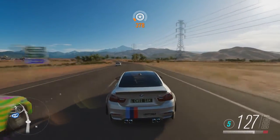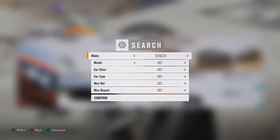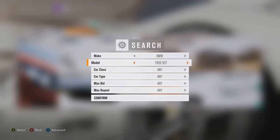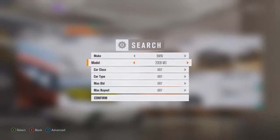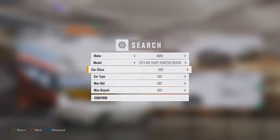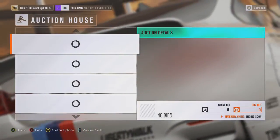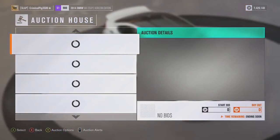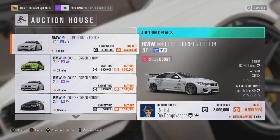On the auction house they go for an extortionate amount. I'll just show you how much it actually goes for — probably about 2 million. We're looking for M4... yeah, there we go. 2014 M4 Coupe Horizon Edition — I say coupe, it just sounds nicer. Let's have a look. There you go — 3 million on that one.